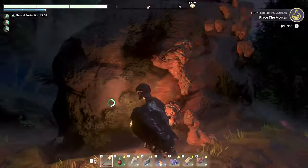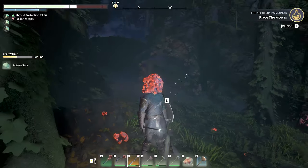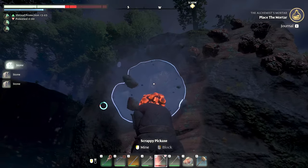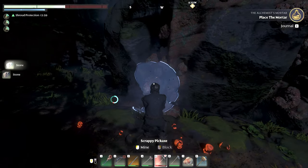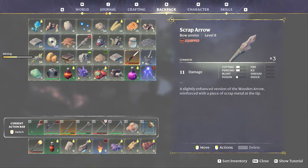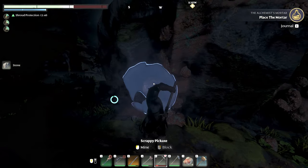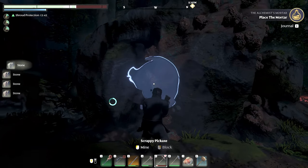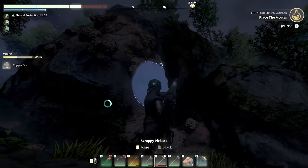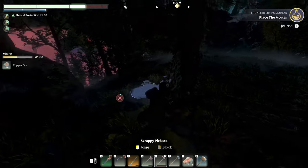Oh my gosh! Oh what is this? We're running into all sorts of stuff. Whatever this is on my head I'm not happy about it - what is this stuff? Oh, is that just stuff the monster threw? Oh it said 'mining' - I got something! Stone, and what else? Copper ore! That's what copper looks like - interesting. We haven't seen much of that around.